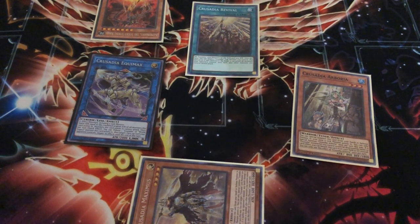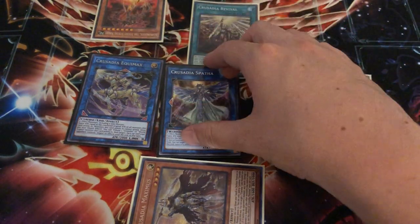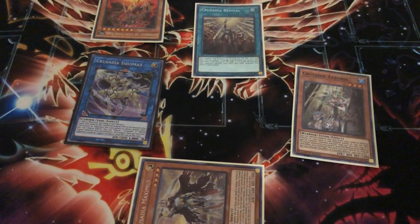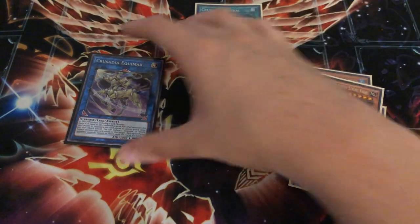Now if you didn't have a Kaiju and you had an extra Crusadia, all you would need to do instead of making Regulex is make a Spatha. Spatha moves the monster that they have into a zone that Equimax will point to, and you can just combo off from there. So there are many ways to do the combo, but this is the basic one you want to look out for.